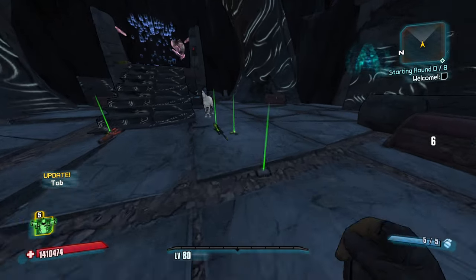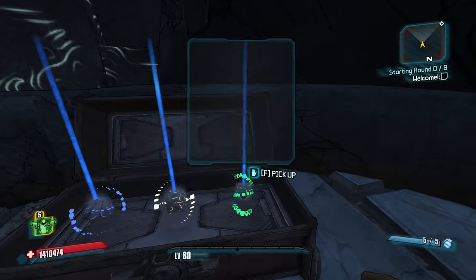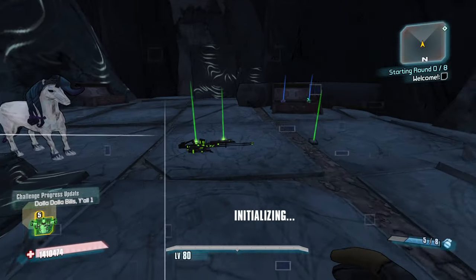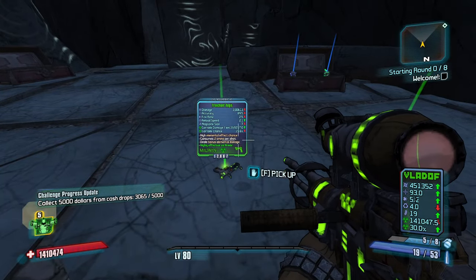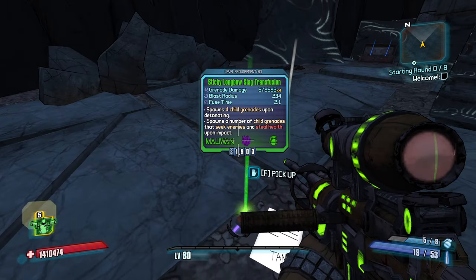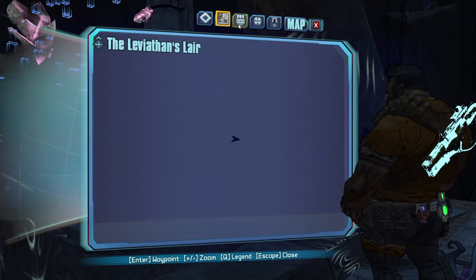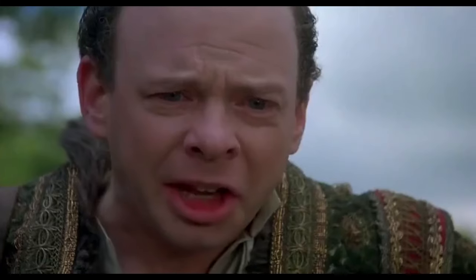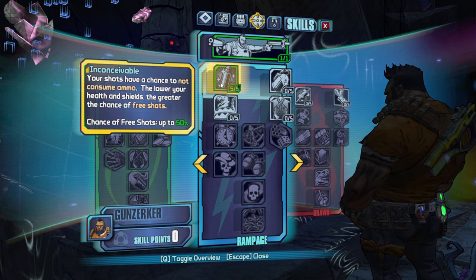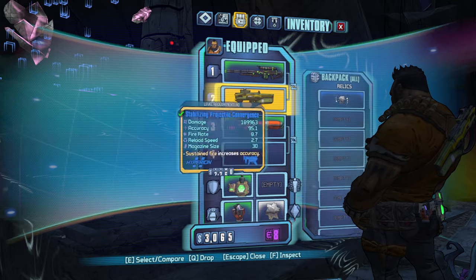Alright, starting room, what do you got for me? I need a strong start from the starting room if I'm going to be able to make it. All it takes is one lucky pull and we can make it all the way to the end. We got a corrosive damage Droog, which is nice. We're not going to need any other options for corrosion probably. Sticky longbow slide transfusion with a 2.1 is really, really nice.